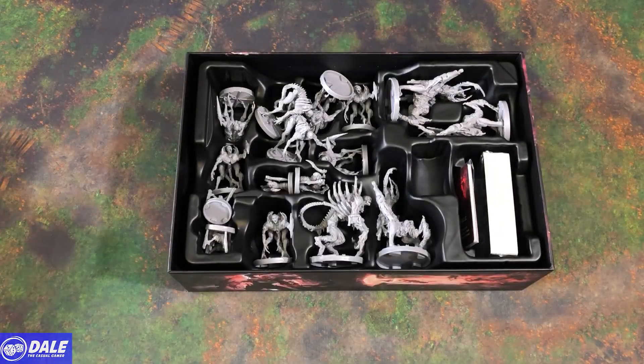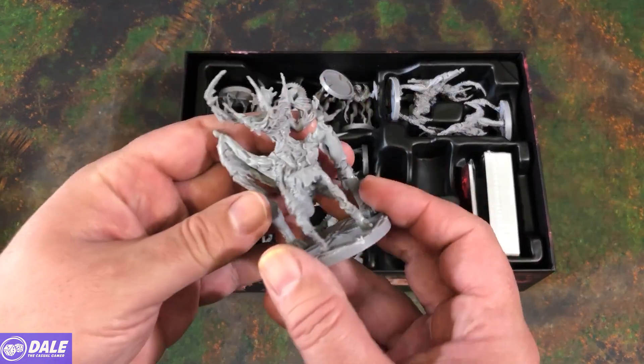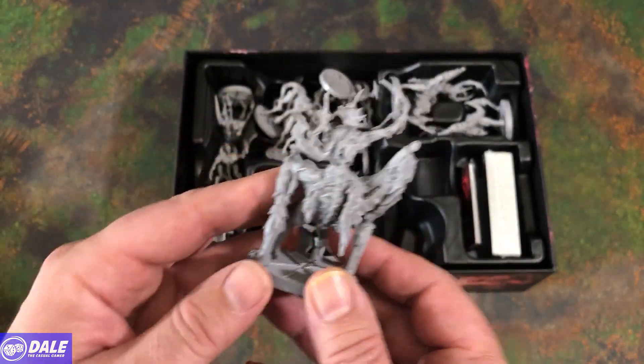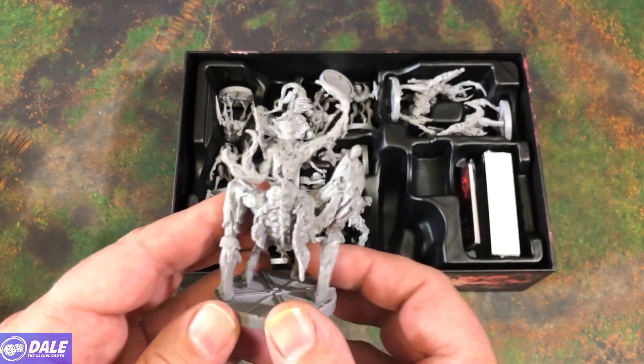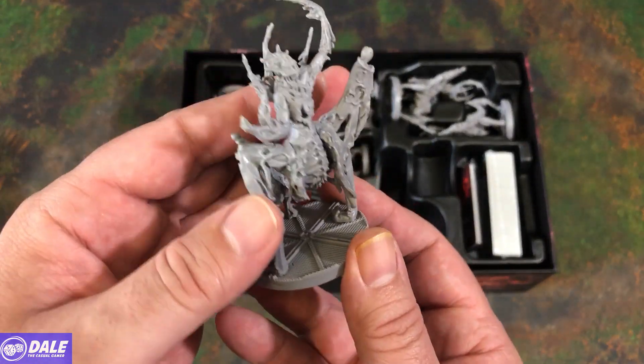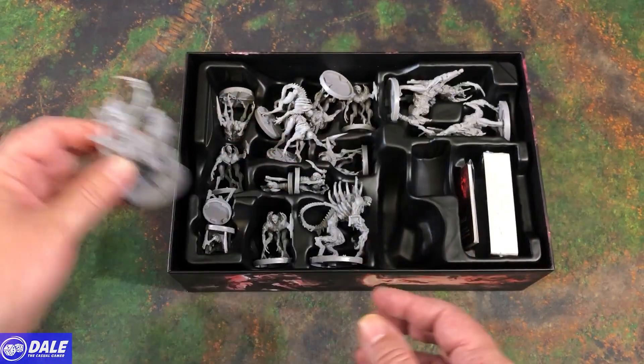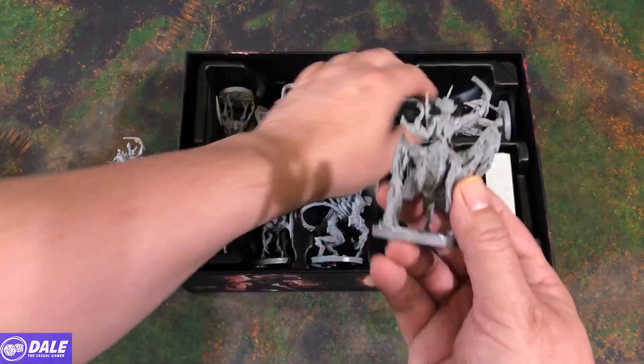All right, so the minis. Let's see what we've got here — not something we want to see. I think this is the flesh beast, and there should be three of these hiding around in there. So here's the rest of those.